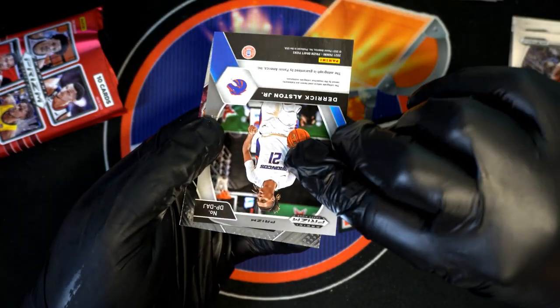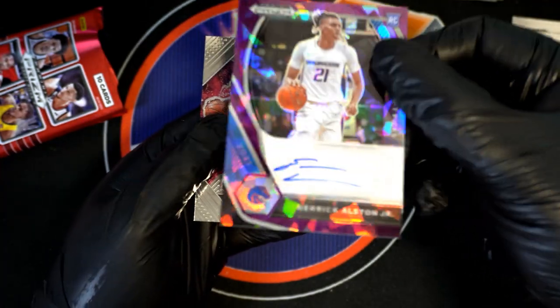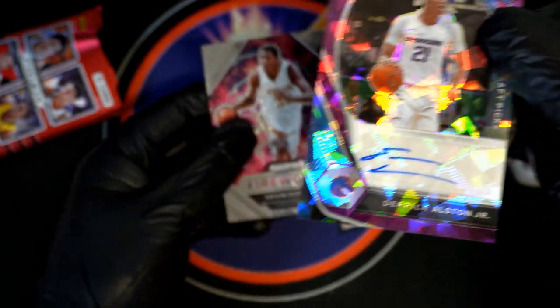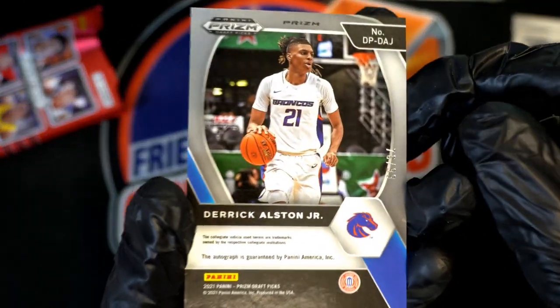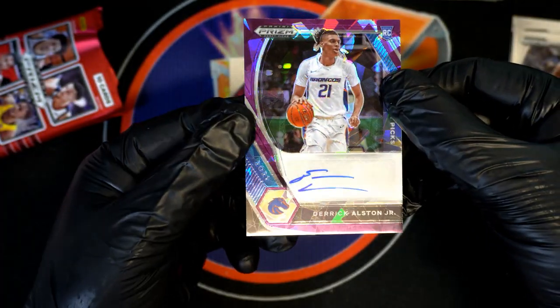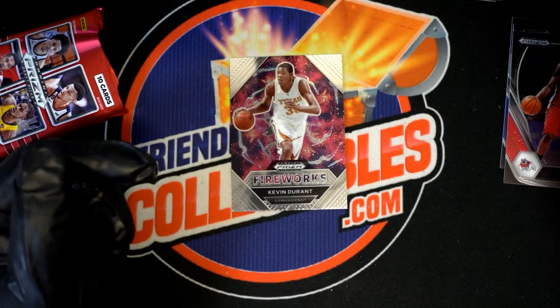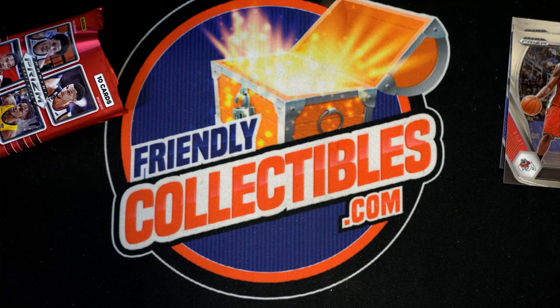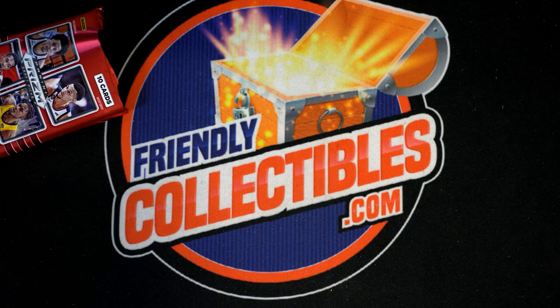Here we go — our hit in the break. Oh, nice! All right. Draft picks Prism — we got a KD Fireworks down there. 76 of 99, Derek Alston Jr. rookie autograph. Nice hit! Chris H, congratulations man. And Prism — you are the race winner, and you got yourself a nice rookie autograph. And some other pretty nice ones in there too — some good rookie cards. Yes, sir.